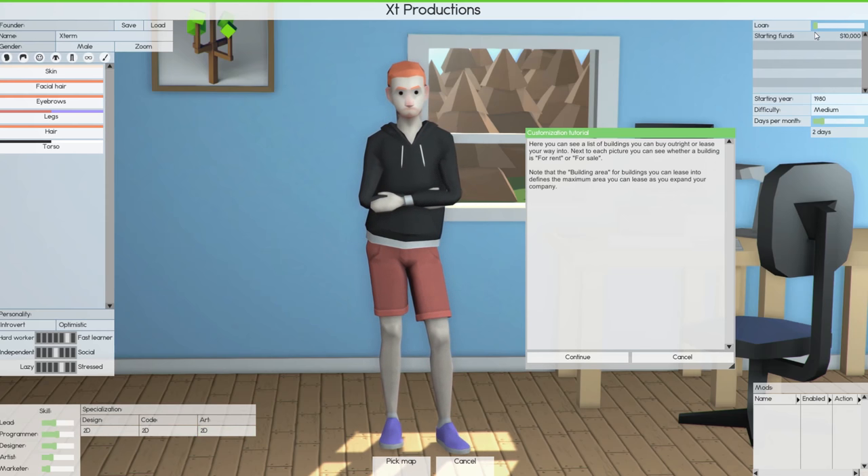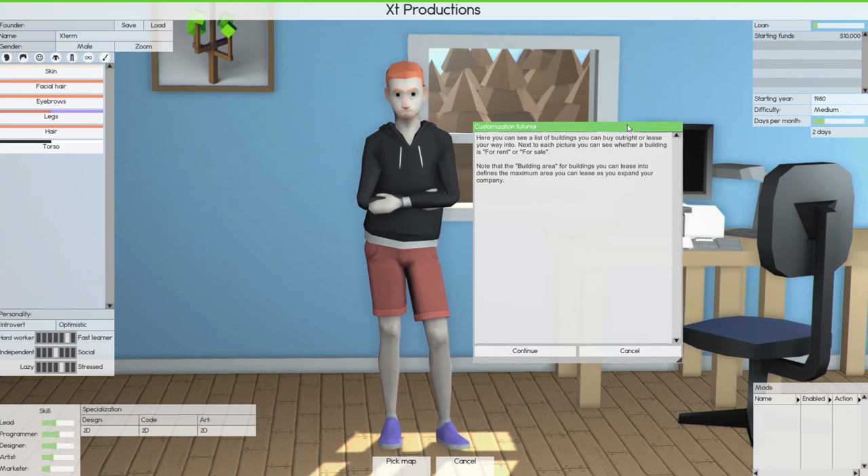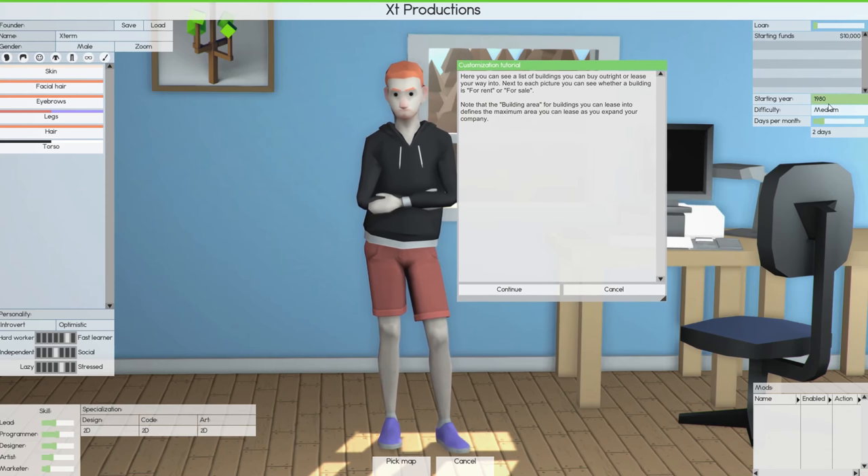This is interesting — this may be something that changed in Alpha 10. On medium difficulty you start with 10 grand, but on hard you start with no money whatsoever, which if you start on an empty plot of land would be pretty much impossible. If we start with an apartment we could probably work that out. Even on hard you can take out loans, but that's going to be super expensive. The difficulty can be changed at any time in-game, so maybe we should start on medium just so we don't completely fail.